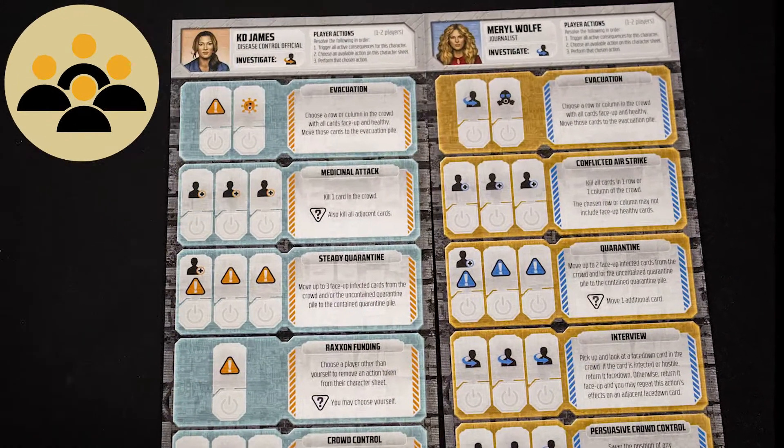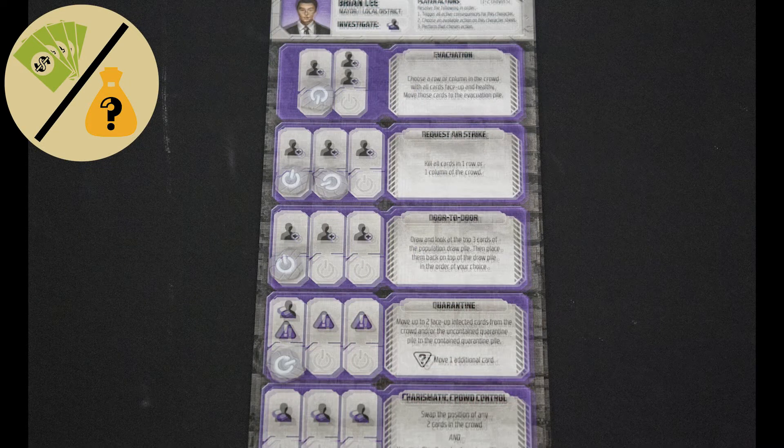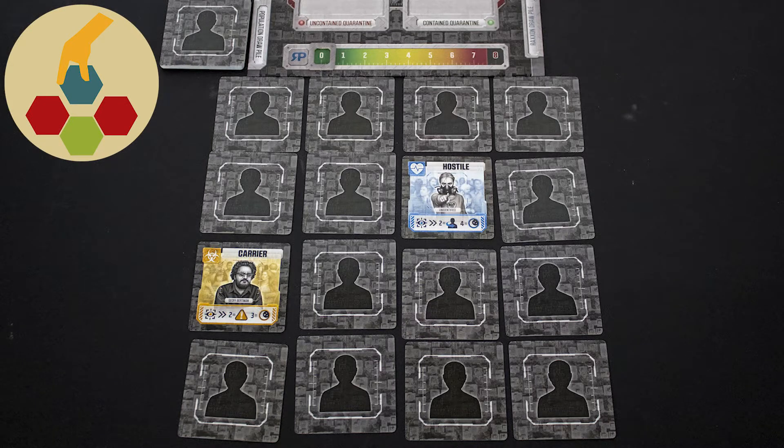Co-operative: players work together to find the survivors in the crowd. Push your luck: actions have consequences, and the more actions you take, the harder they are to deal with. Tile placement: the crowd are represented as tiles on the board that you must manipulate to win.